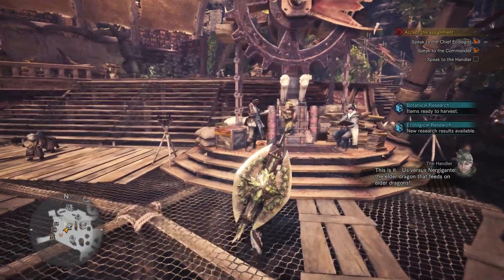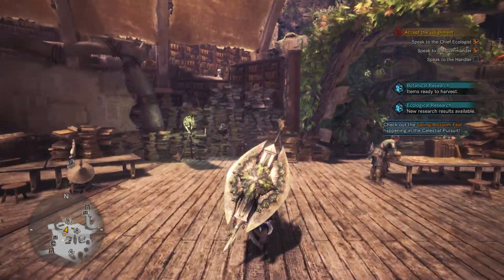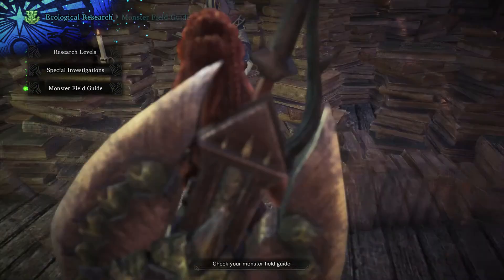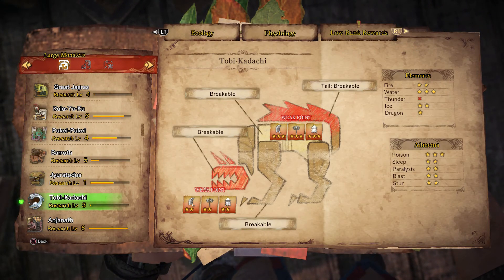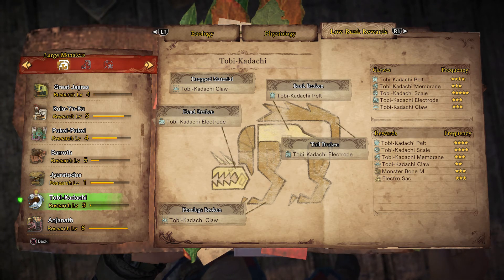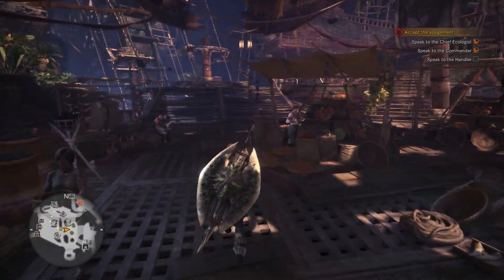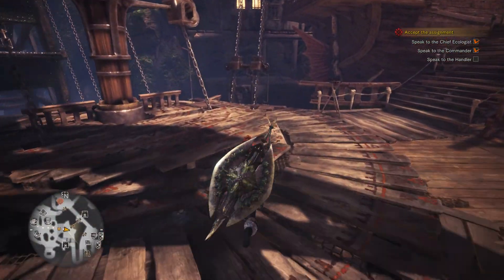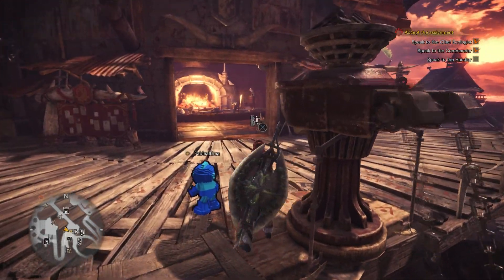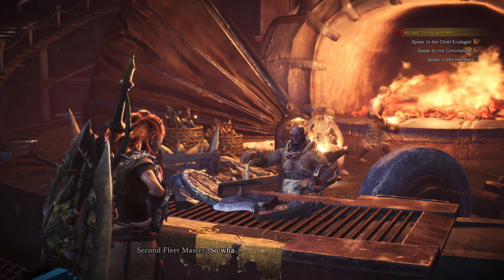This is it — us versus Nerkigante, the Elder Dragon that feeds on Elder Dragons. Alright, well I didn't finish any bounties, at least I shouldn't have. Tobikadachi is now level three. We've learned the low rank rewards, and nothing shocking there — Electro Sacks being the rarest. Let me go see what low level Tobikadachi stuff I did need. It'd be good to see where I stand, and if I'm missing anything I could just send a Tail Raider Safari to pick it up.